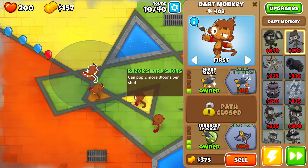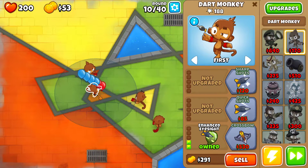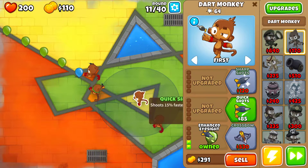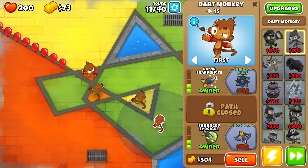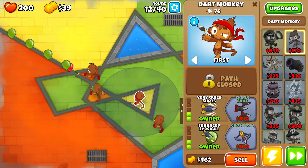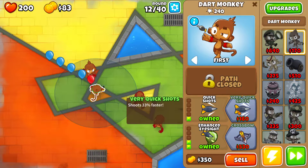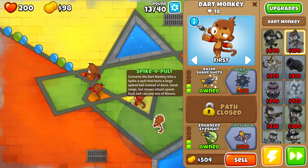These easy rounds are just flying by, I can't wait to get to the more difficult ones, but I'm going one at a time. Two very quicks and then a spike-a-pull. Everything should then be at twos after this one — and yep, everything's at twos. So now we'll start on the spike-a-pull.